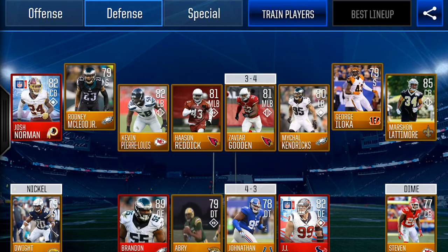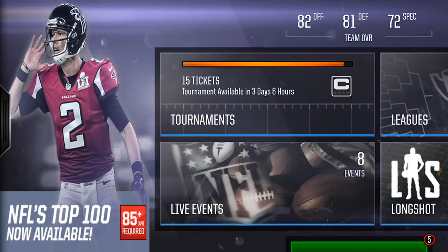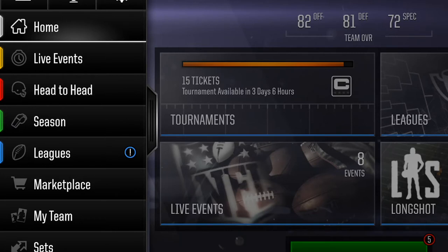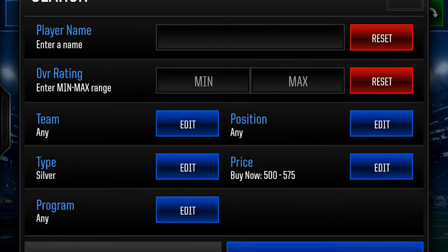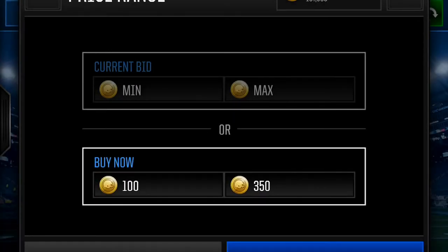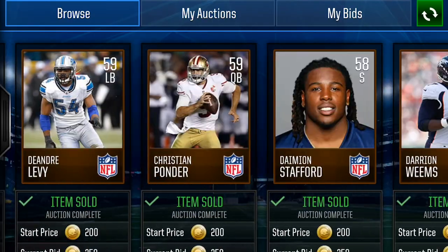Those are some of the fastest players you can get in the game and train up — at least affordable ones. We're trying to be affordable, folks. Next I'm gonna show you how to make some money. Right now I don't have a ton of cash because I was buying those players and building them up. So if you go to the marketplace, then go to auction, hit a nice little search, go to price and set 350 as the max.